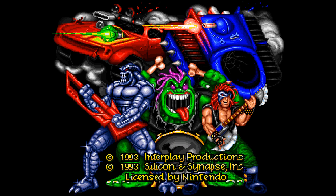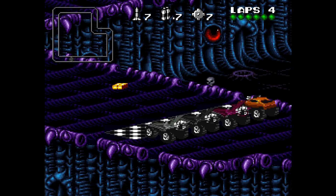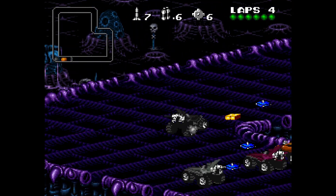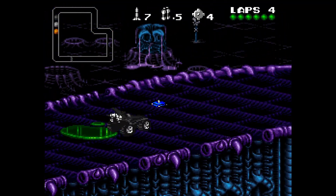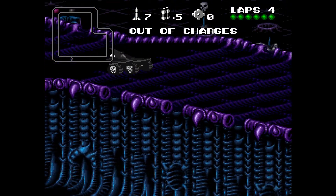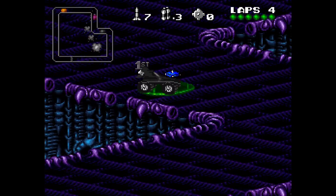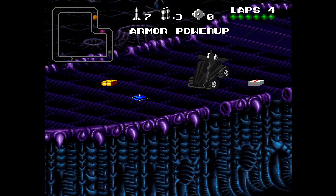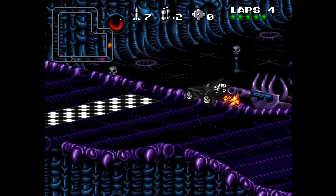Rock and Roll Racing was the last game developed under the Silicon and Synapse brand and was released in America on June 4th, 1993. Originally planned as a sequel to RPM Racing, Interplay Marketing ditched the name and added some very well-done licensed music — at least for the Super Nintendo version. The Genesis edition of Rock and Roll Racing is actually one of the reasons the console got a bad reputation for audio. It's literally one of the best sounding games of the 90s on the Super Nintendo, but one of the worst sounding games of the 90s on the Genesis.